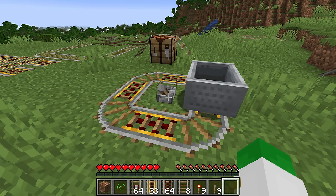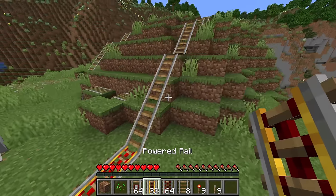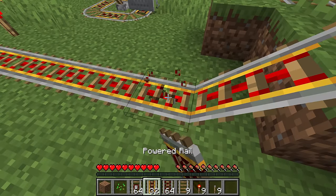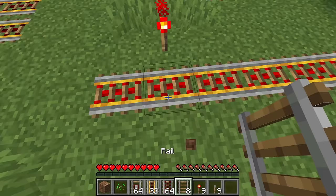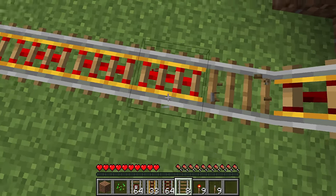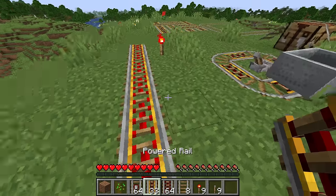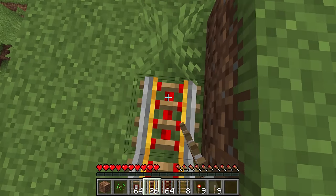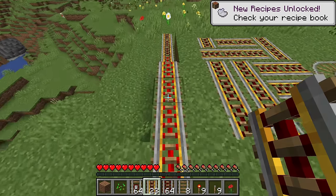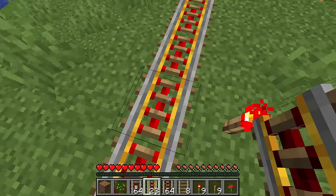To stop the minecart, right-click it again. You'll notice it actually stopped really abruptly, and here's why: if you place one unpowered powered rail and then a standard rail next to it, power from powered rails connects to adjacent powered rails but cannot pass through unpowered segments. Powered rails only send power up to eight blocks away from the power source before they lose power.